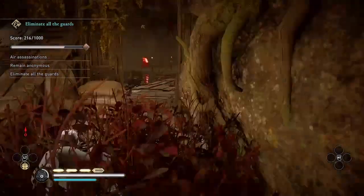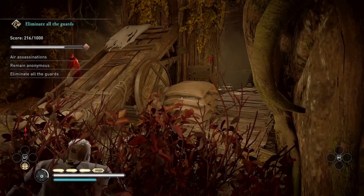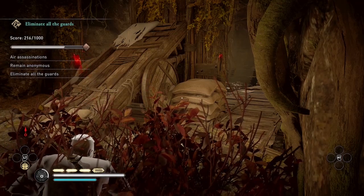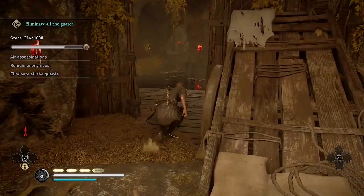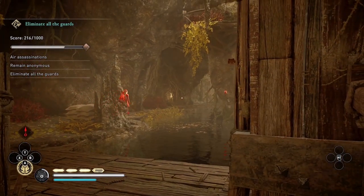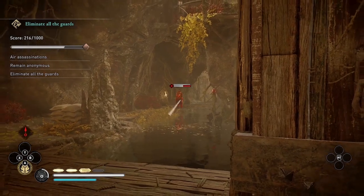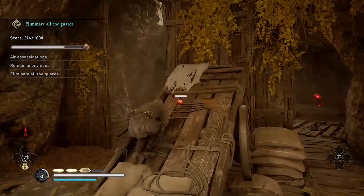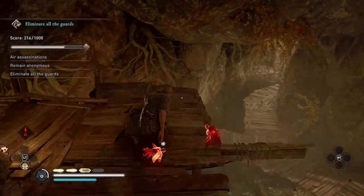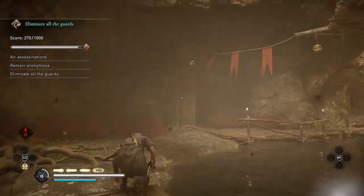I'm going to wait till the guard on the left gets as far away from me as possible before I shoot him with the Thorn of Slumber. In the previous room I shot it at the guard's feet, but here I found I need to actually shoot the guard or else he might turn around and detect me. If you've been doing the wolf challenges, you should have plenty of practice with your aiming. Then once he's asleep, the other guard goes to investigate, and I can run over and air assassinate him, then climb back up to air assassinate the sleeping guard.